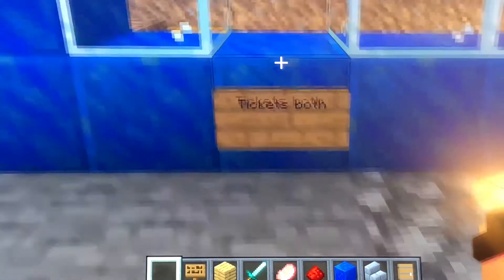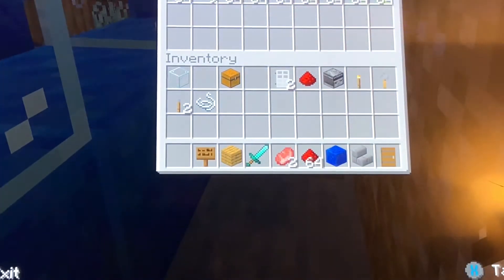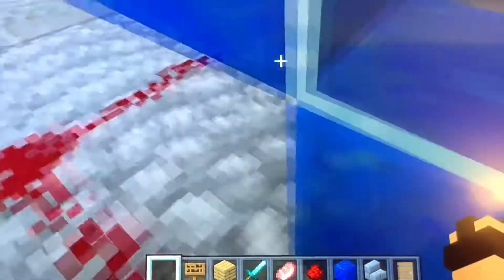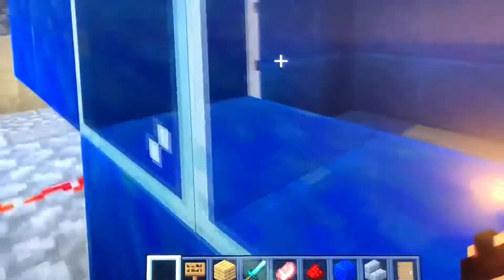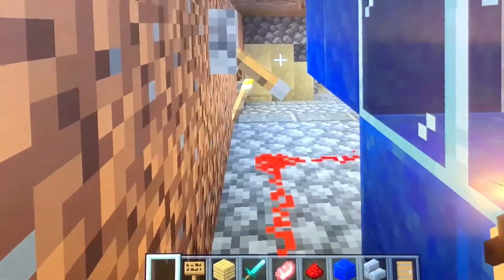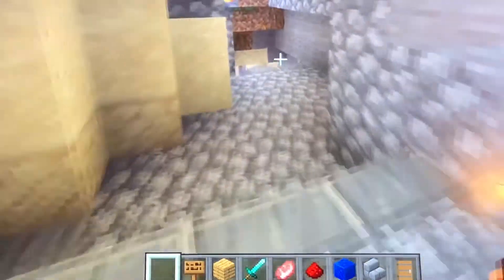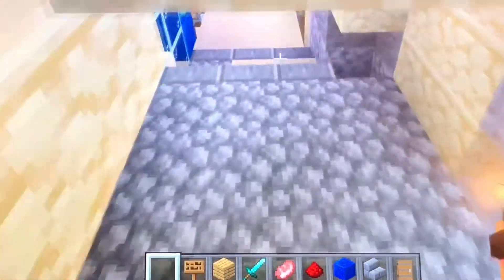This is the ticket booth where they have to pay, and I hand out tickets. I need to make some of these tickets, and before they enter they have to buy one — so that will be closed until they give me, like, gold or iron or something like that. I haven't figured out the price yet.